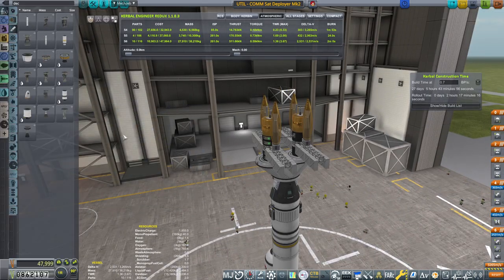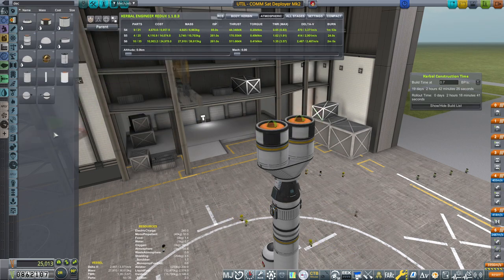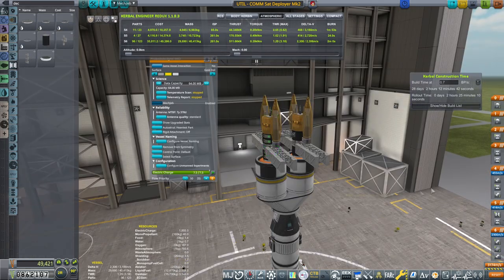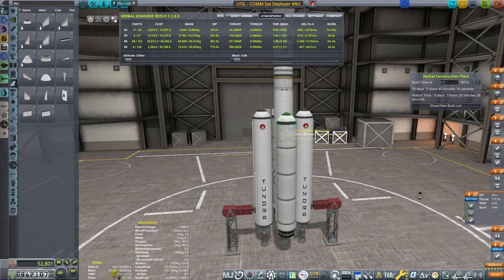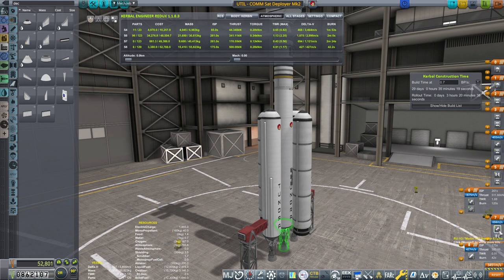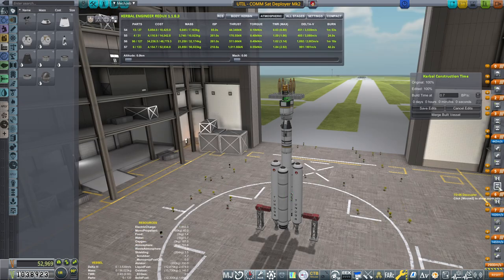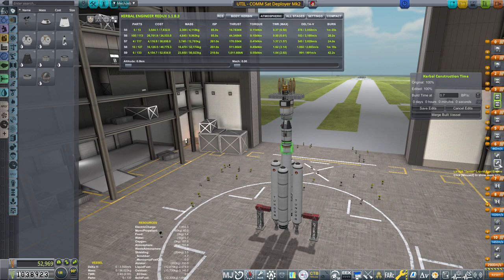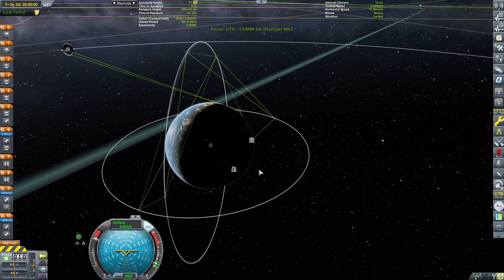I mean, it's an absurd launch vehicle. I would love to get... Don't get symmetry issues on me now. I need these, and now I need this, and then decoupler. I needed a little bit more oomph because I wanted the satellites to go into their own orbits on their own rather than me doing all kinds of weird stuff to them.